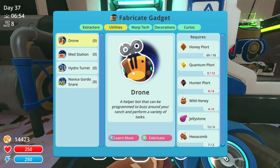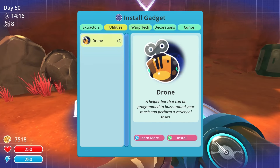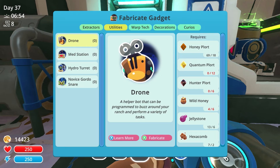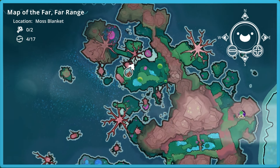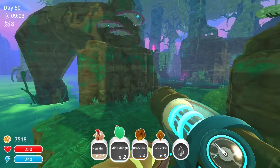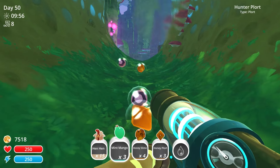The reason we need quantum plorts, other than income, is because it's an ingredient for making drones. Drones are the main element in the automation I mentioned at the beginning of the video. The other ingredient is hunter plorts. They're found in the Moss Blanket, but they are much harder to get a hold of. They're supposed to spawn infrequently at a few places, but I never had any luck, so I had to rely on scrounging for plorts from the feral honey hunters.